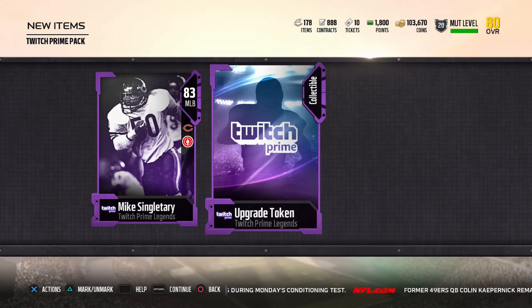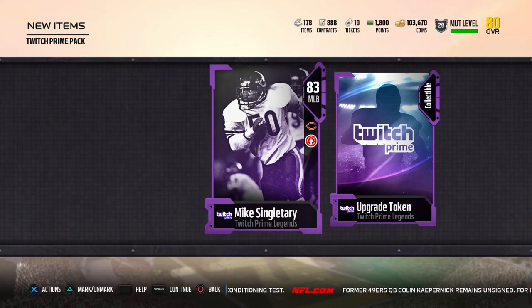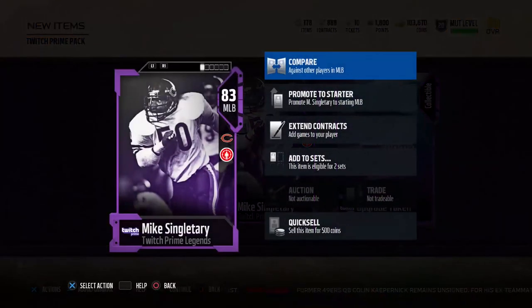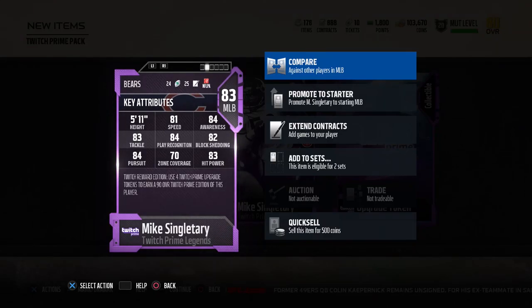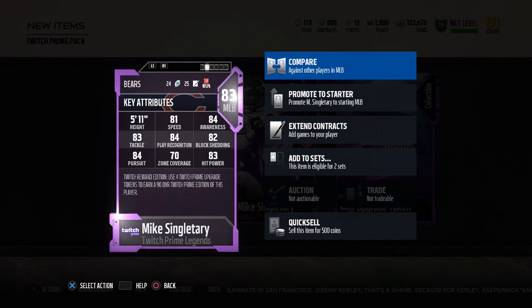We also get the Twitch Prime upgrade token. So if you didn't upgrade your Reggie White, you can actually upgrade this Mike Singletary 83 overall to a 90 overall. Unfortunately, I don't have the tokens to do that, so we won't be able to see the upgraded attributes in this video. But based on what this looks like, this is probably one of the better user middle linebackers, as well as one you could allow the computer to control and do the heavy lifting for you.